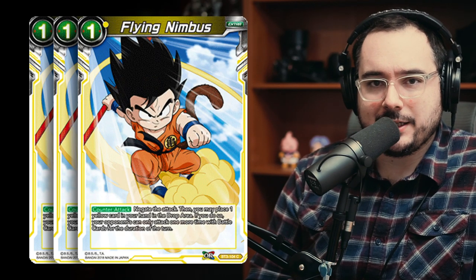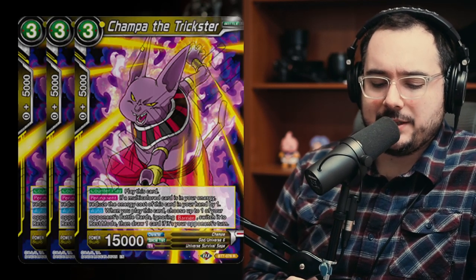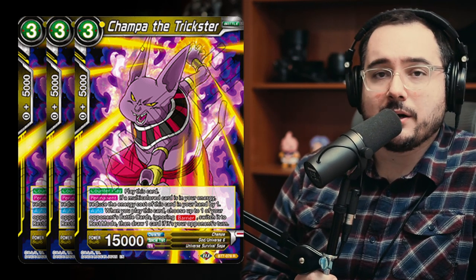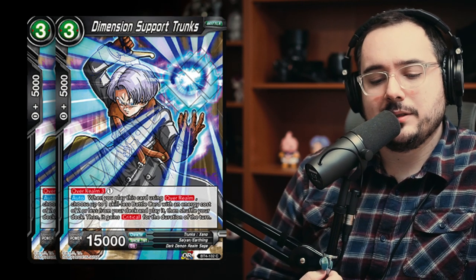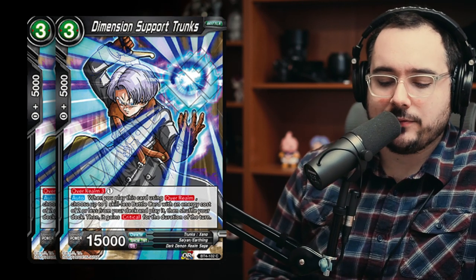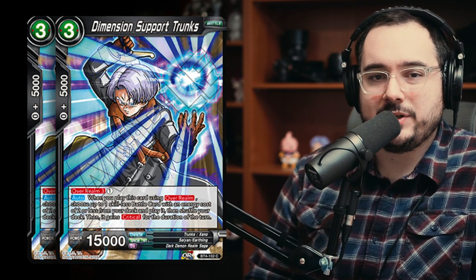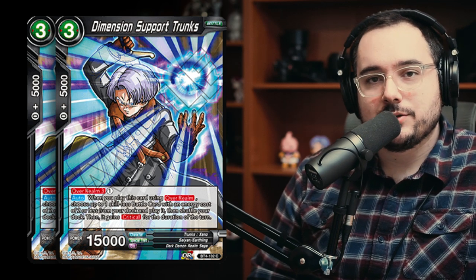Then three copies of Flying Nimbus — also one of the best negates in the game. Going to extend your turns and keep you alive. Into three copies of Chomp of the Trickster — if you're not playing this in a red-yellow deck, you're crazy. It's going to save you in those late turns and draw you a card. Just a great counterplay. Then the last card in the deck: two copies of Dimension Support Trunks. Overrealm three cost — grab a two-cost vanilla from your deck, play it with this card, and it adds critical. More pressure, more vanilla. It's going to get that vanilla on the board, and when it's done it goes to the drop for the leader to bring back. Super awesome.